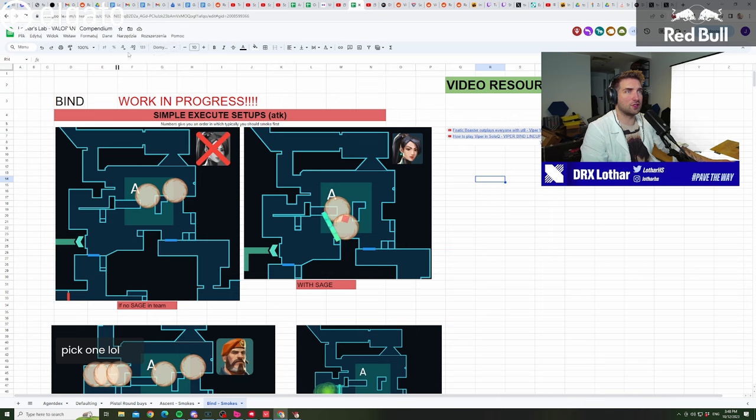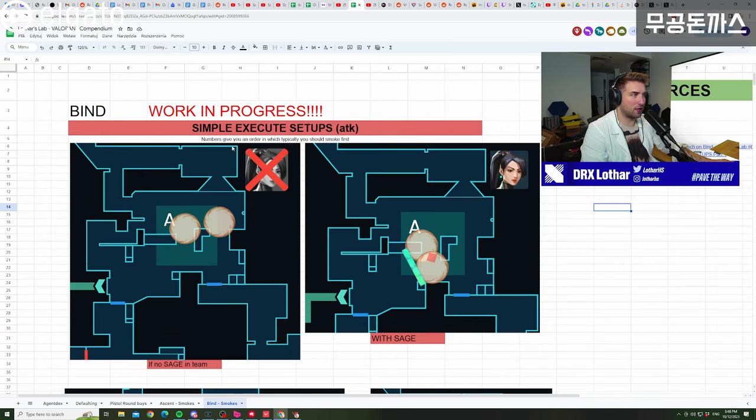First, let's talk about the executes on A site. There's a lot of differences when you play with a Sage and without a Sage, so we're going to talk about both scenarios. On the left side you'll have the scenario without a Sage, which means you're going to have to fight for more A control because you don't have a way of easy planting. You want to avoid smoking this area because that's one of the areas that typically, if you don't have a wall, you're going to get spammed. If you compare it from the Sage plant, no one can spam you for those smokes when you have a Sage wall because that's the first barrier that needs to be destroyed.